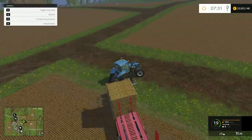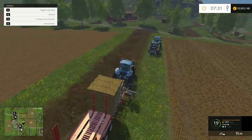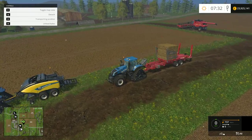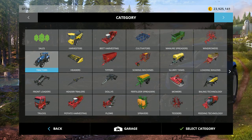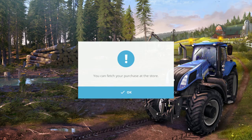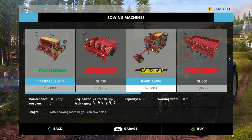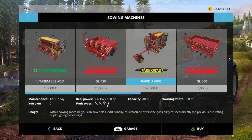I'm going to put this thing out of the way again. Now we've finished with that field, we need to plant some more seed in there. We're looking for yet another tractor. Normally you'd go for a cultivator, but some of these sowing machines have actually got cultivators built in, so you don't need to. Why buy a cultivator when you can do the job with one of these? You can see it does all the different fruit types. With a sowing machine you can sow fields - additionally, this machine offers the possibility to seed directly, no previous cultivating or plowing necessary. So that's really going to speed up your time, and that's 52,000 euros.